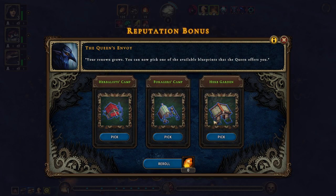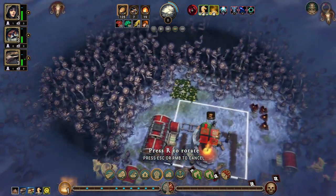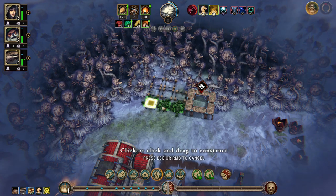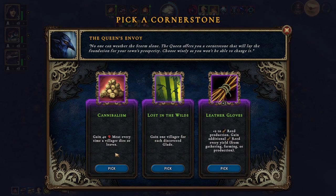The foragers camp would actually be kind of nice, but the herb garden would be nice too — I think I'll wait a little bit. Food production, small farm. The farm field — it doesn't look like it's in here anywhere. Cornerstone: we're not doing cannibalism. Gain one villager for each discovered glade — that's not bad. Plus two to reed production — gain additional reed every yield from gathering, farming, or production. One villager for each clay discovered isn't bad but it's a little bit dangerous.